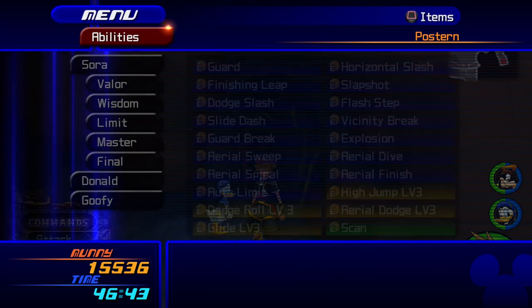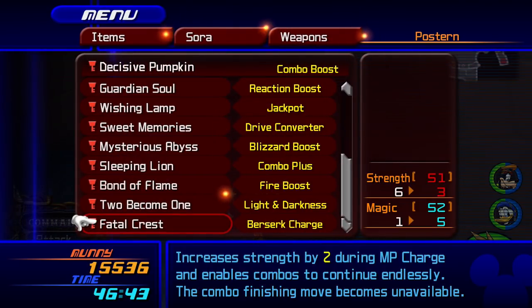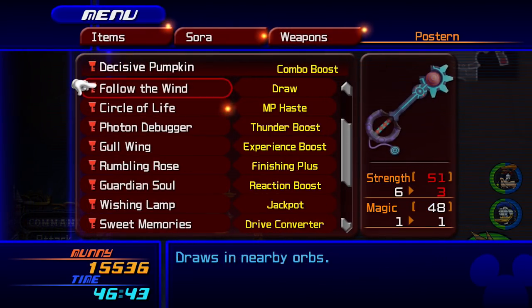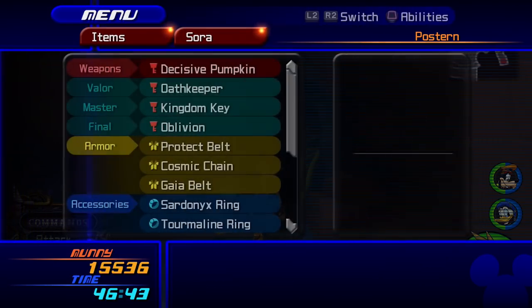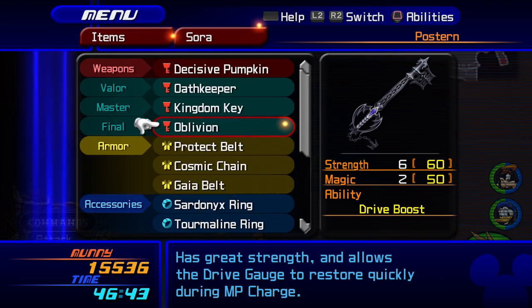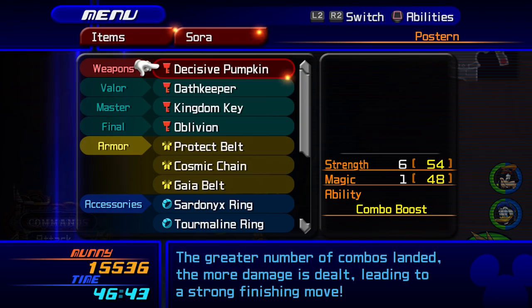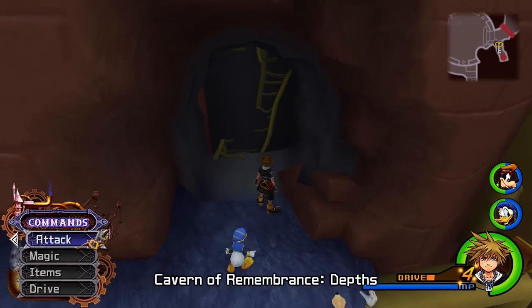Second Chance and Once More will save your butt — this is a pretty challenging dungeon. I also recommend coming in here with Oblivion, though Decisive Pumpkin does the most damage, so you can do whatever you want. Combo Boost is pretty useful, so I'm going to have the Decisive Pumpkin equipped.